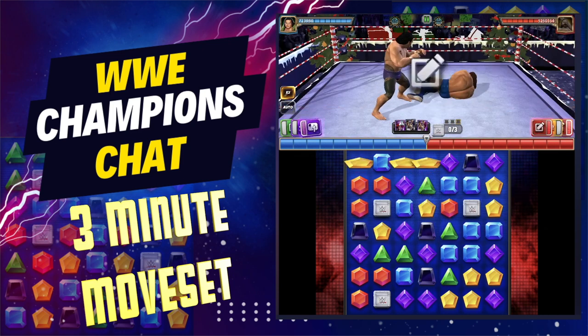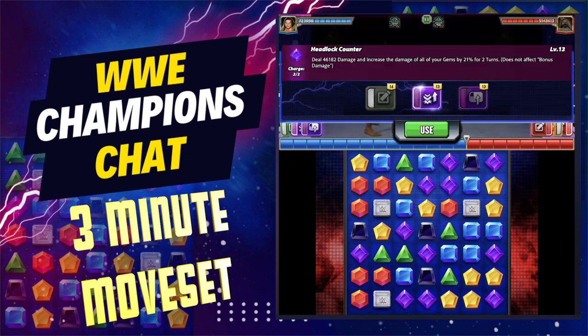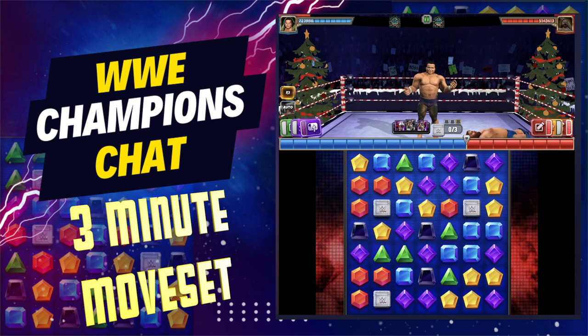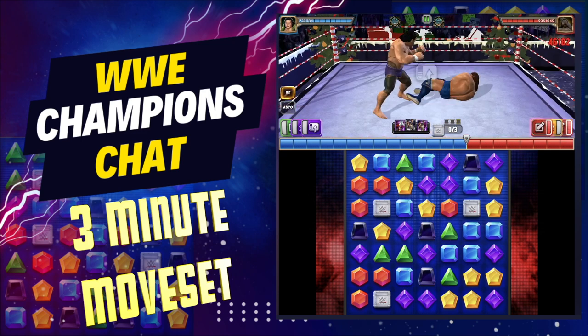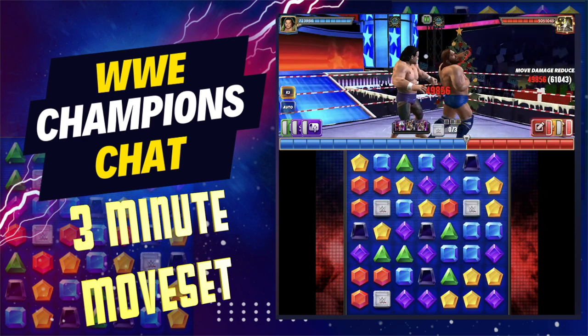You're going to buff your gem damage, then hit the green move. It may or may not connect with the purples depending on if there's enough on the board. If you get lucky, great; if not, you can keep buffing up your gem damage again and again and just slowly move that pin bar.